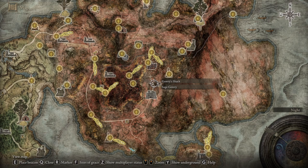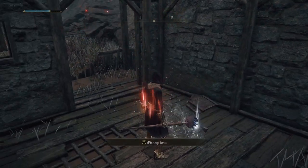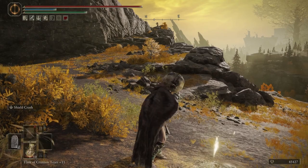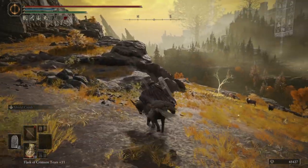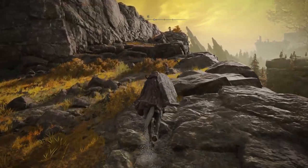With that done, now you have to head back to Gowry's Shack from the very start of the questline, and you can kill Gowry, who is there, and this is when he will drop the Flock Canvas Talisman. Technically, you can kill him any time after Millicent moves on to Aird Tree Gazing Hill and onwards, and the talisman will be in his drop pool then, but that's not the natural ending of the story.